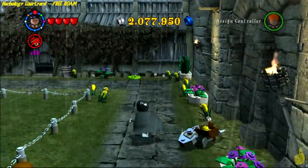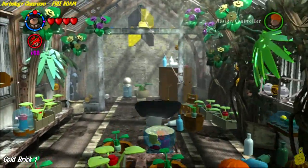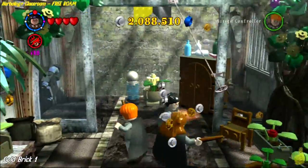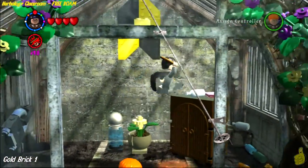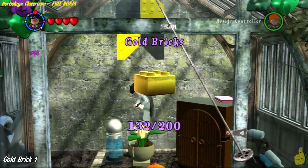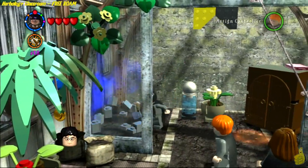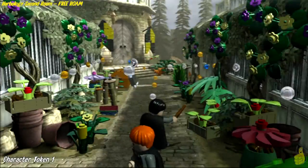You guys probably remember this — we learned a few spells earlier in story mode. Once we step inside, there's a gold brick up in the very far back corner. A handful of you might have already grabbed this when you were in here previously; we saved it for this run. Jump up on the flower pot, get up on top of the earmuffs cabinet, and grab that gold brick.